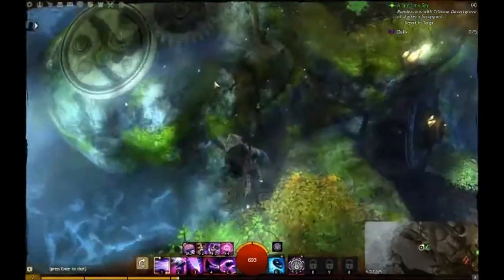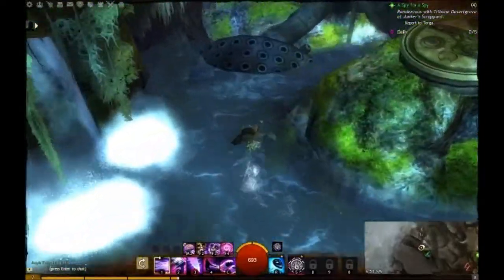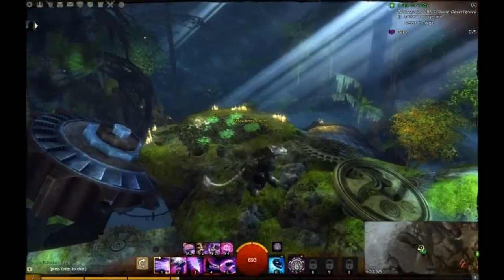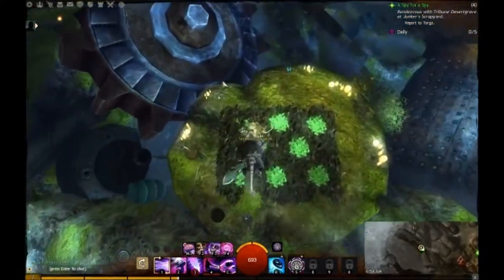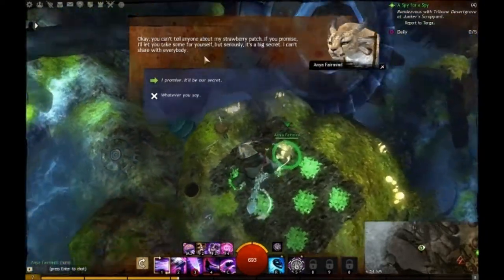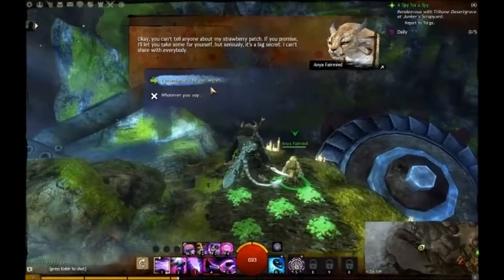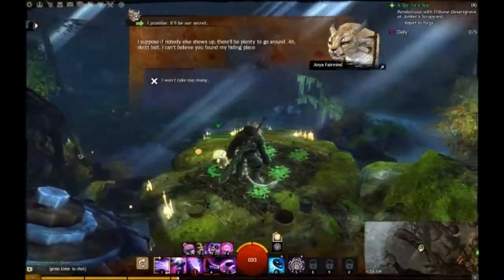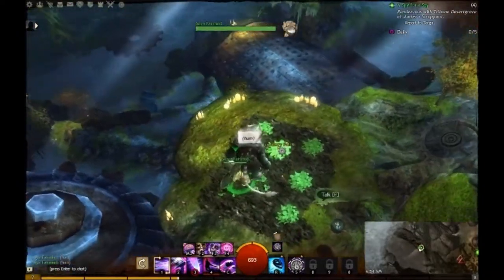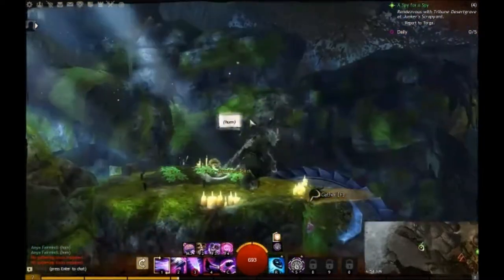It's a Char — your farmer and whatever her name is. This is actually the first time here for me; I've just figured out how to get here. You can talk to her. She says: 'Hi there. You can't tell anyone about my strawberry patch. If you promise, I'll let you take some for yourself. But seriously, it's a big secret I can't share with everybody.' I promise. 'It'll be our secret. I suppose if nobody else shows up, there'll be plenty to go around.' Script bait! 'I can't believe you found my hiding place.' Apparently you can just keep stealing all the strawberries, so if you're in need of some strawberries, here's a nice place you can get them.